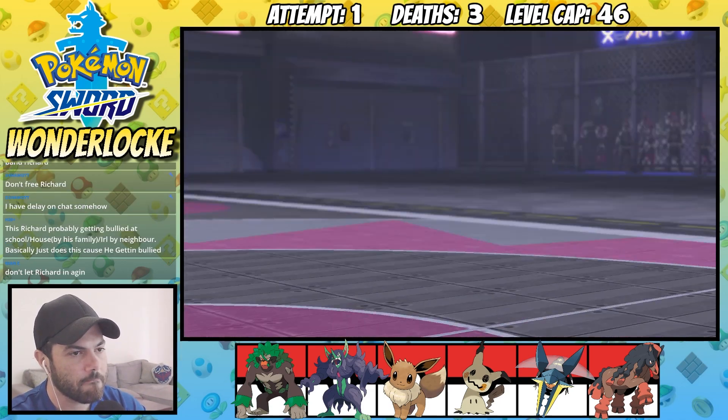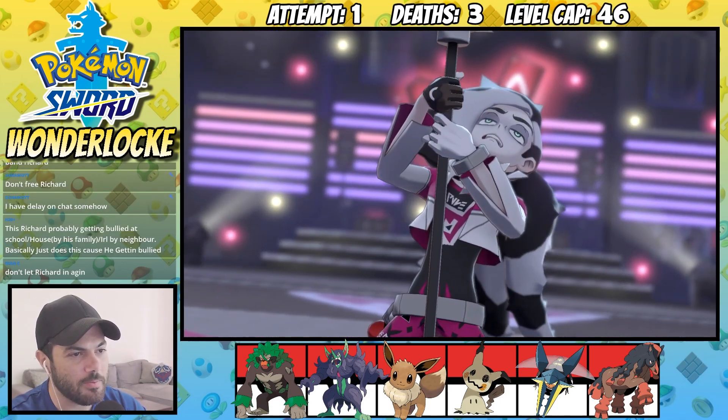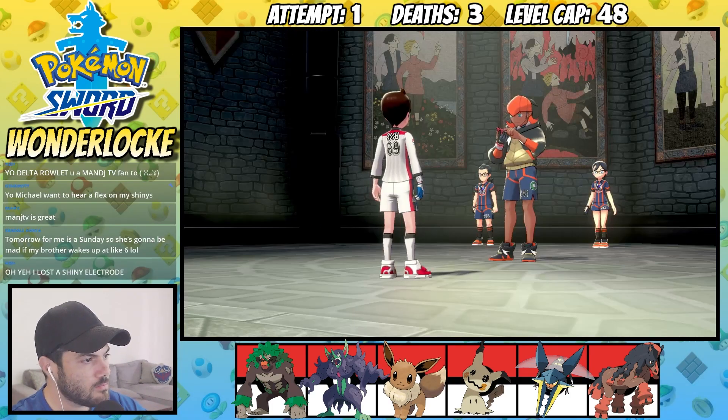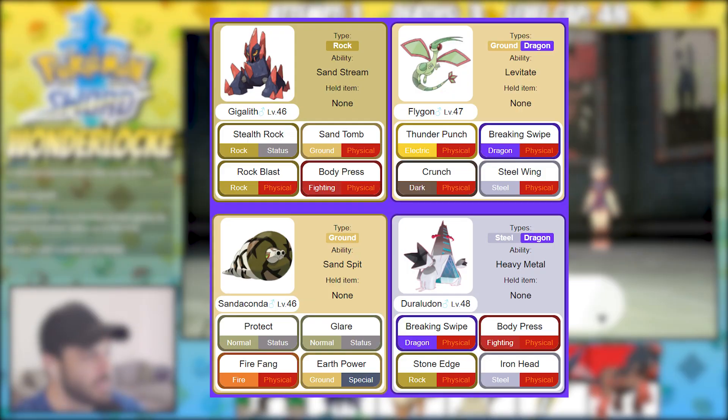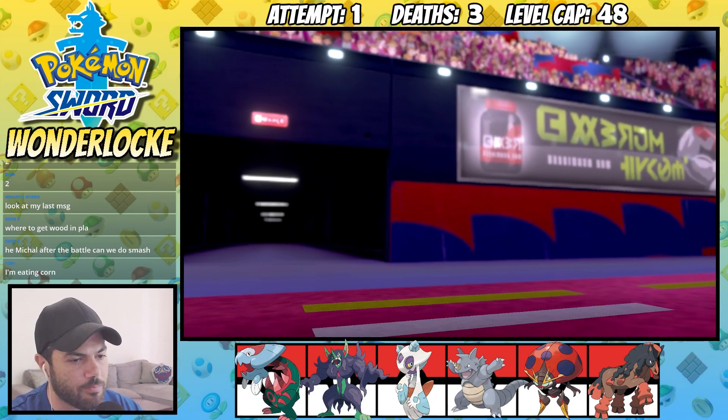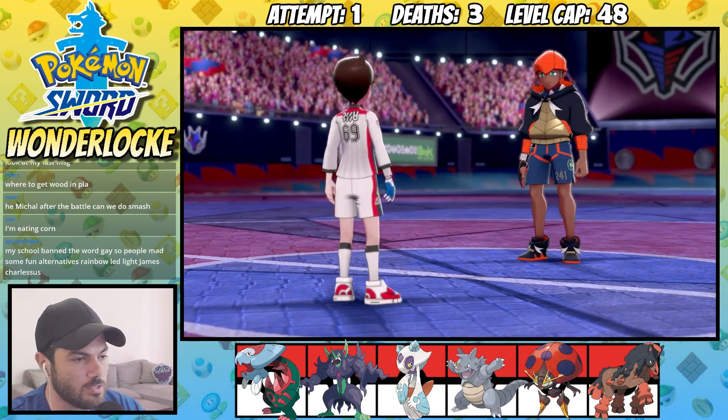After teaching Piers a lesson or two, we get our seventh gym badge and we only have one more gym leader to take out — Raihan the Dragomaster. Although when looking at his team, calling him a Dragomaster really is up for debate. After taking out his students, we make some adjustments to the team and we can finally take him on ourselves.